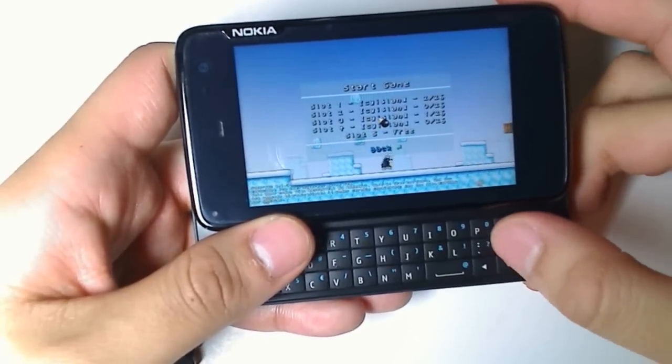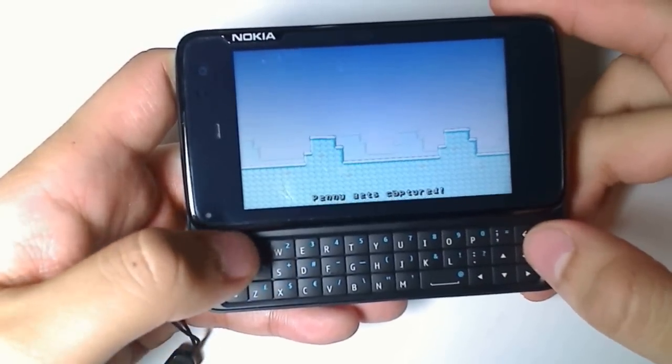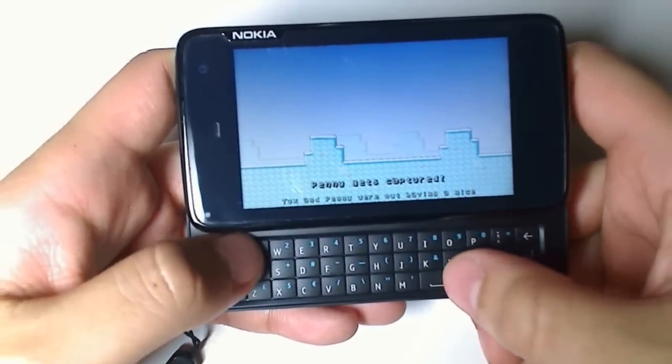Just hit new game, choose a slot to save into, then we'll hit spacebar to skip the story section.